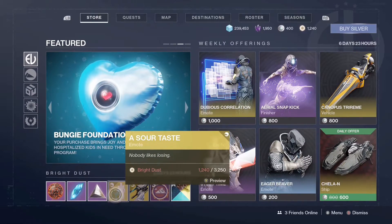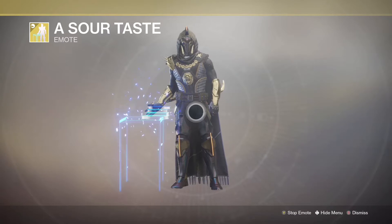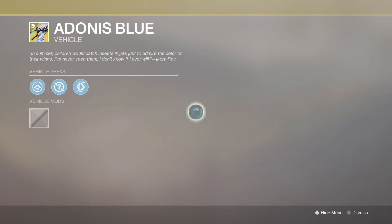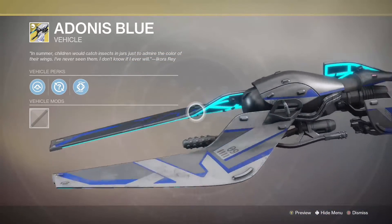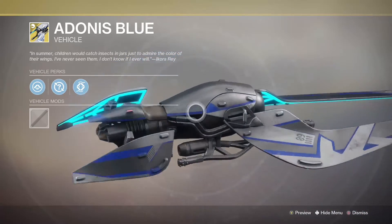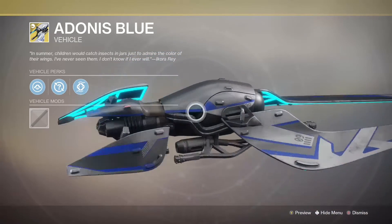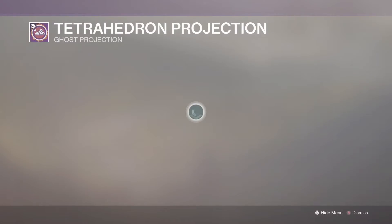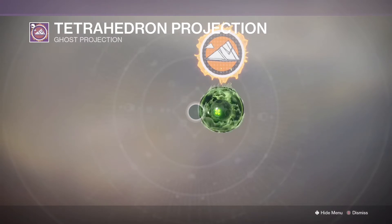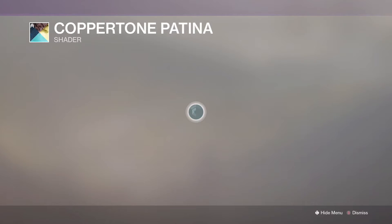Going into the Bright Dust category — we've got 'A Sour Taste,' which was actually in the silver store a while ago. Then there's the Adonis Blue sparrow, which looks pretty nice with that glow. It's supposed to match the shell from last week — the Adonis ghost shell that had that purple glow. There's also a little Dorito ship projection for your ghost, and a new shader: the Copper Tone Patina.